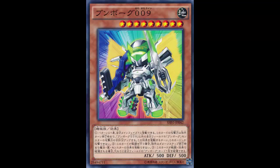So this is Despot 9 looking like a badass — he's got the wings, the sword, the gun, the missiles. He's got the works; he looks like he's about to destroy you. He's an Earth Machine effect monster, level nine, with 500 attack and 500 defense.